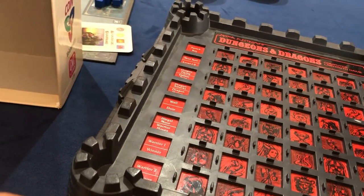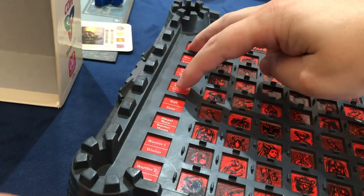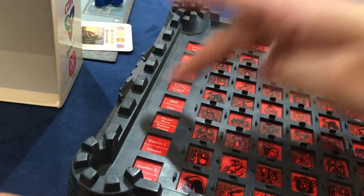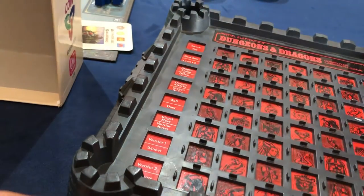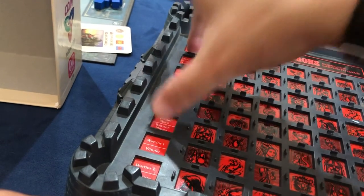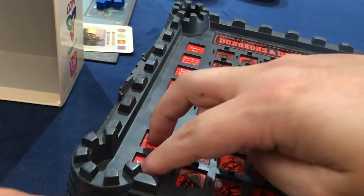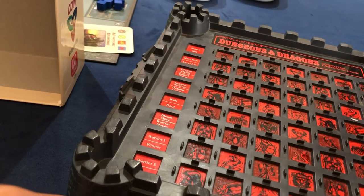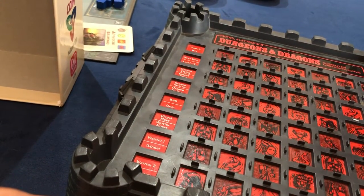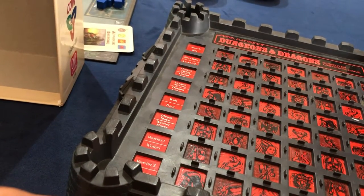This is the dragon attacking you. This is how you know the dragon woke up. This is how you know you hit a wall. This is how you know you hit a door. This is an illegal move. This is a warrior moving. This is warrior one. This is warrior two — notice the difference. And this is if you win the game. The treasure sound is very similar to the win sound. That's all the sounds in the game.